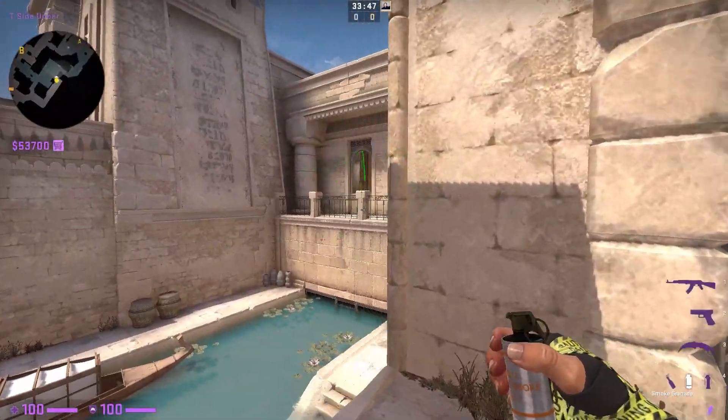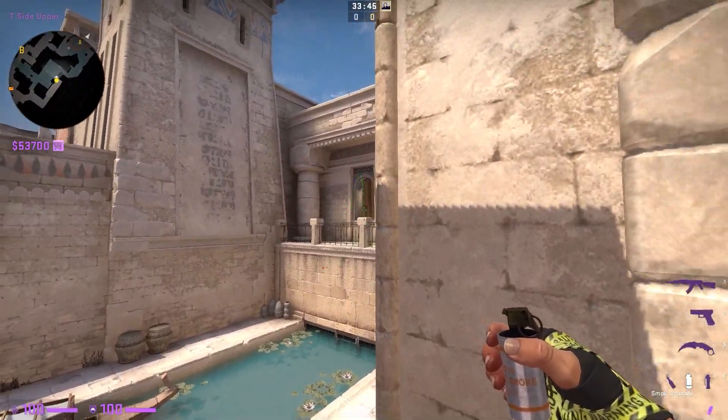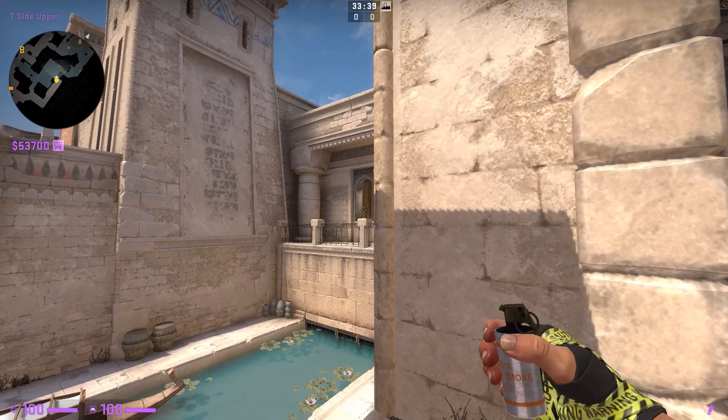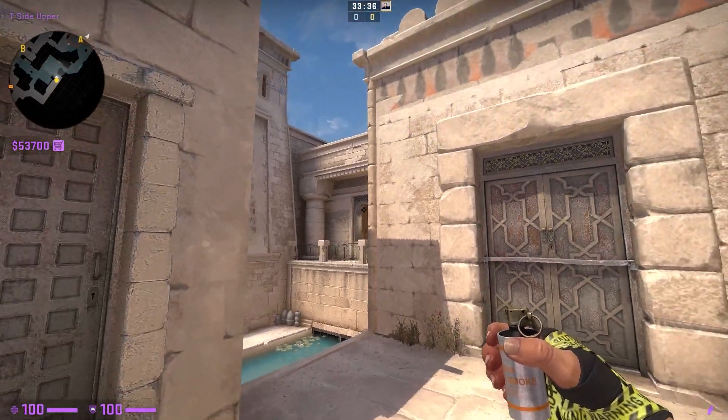What you're going to want to do is throw this smoke with a run throw, and then it's going to land on the steps rather than below the steps. This will make it a little bit more difficult for the CT to see you.